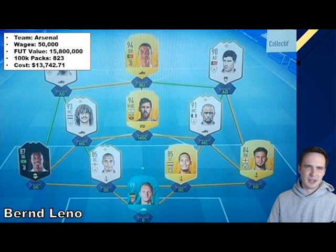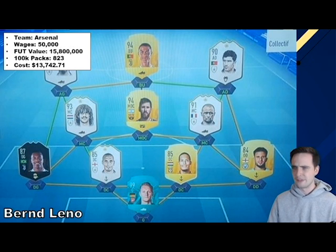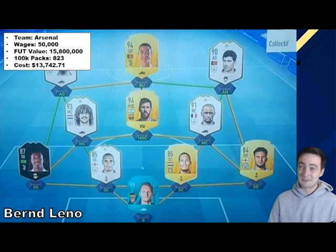Our next one — I think that's Prime Ronaldinho there, I apologize for covering up that picture — belongs to Bernd Leno, the Arsenal keeper. He's got a heck of a team here as well, very, very meta. I'm surprised that with all the money he's got he's not running a better version of Van Dijk — maybe he had this team before the later versions of Van Dijk came out. He's spending $13,742. In terms of a percentage of weekly wage spent, Leno is spending just over 20% of his weekly wages on this, which is pretty expensive.